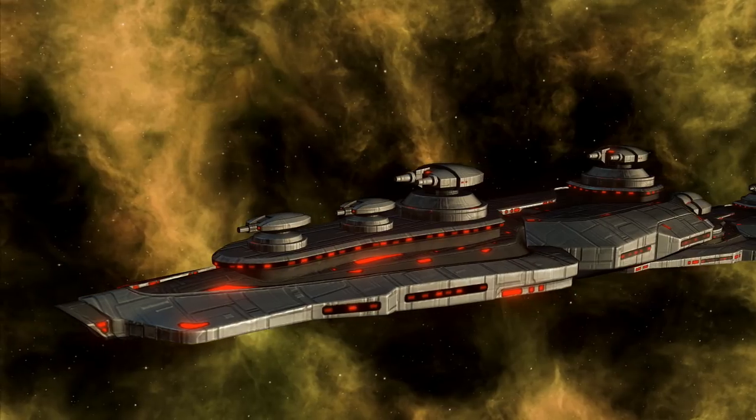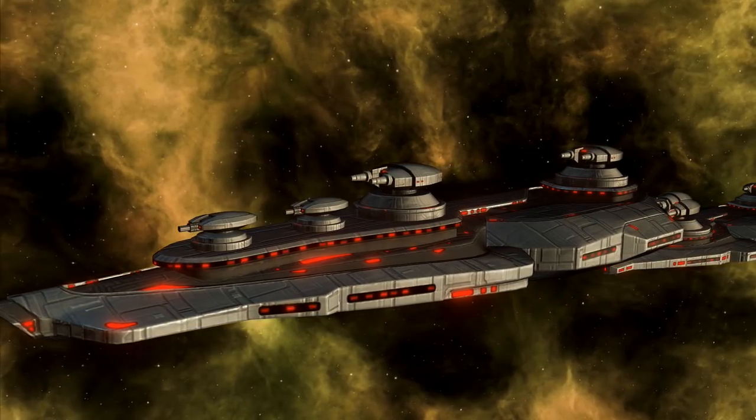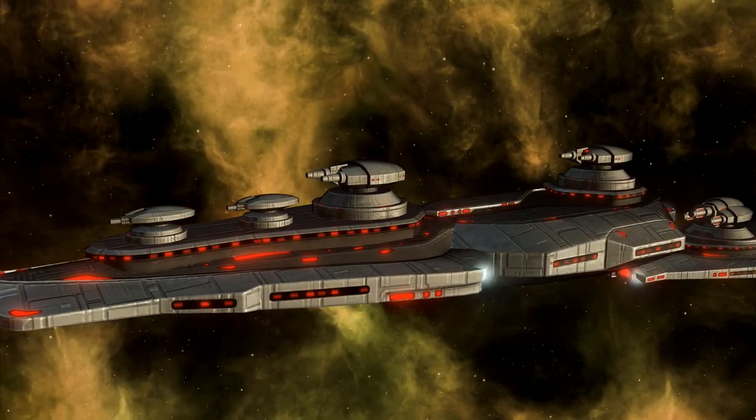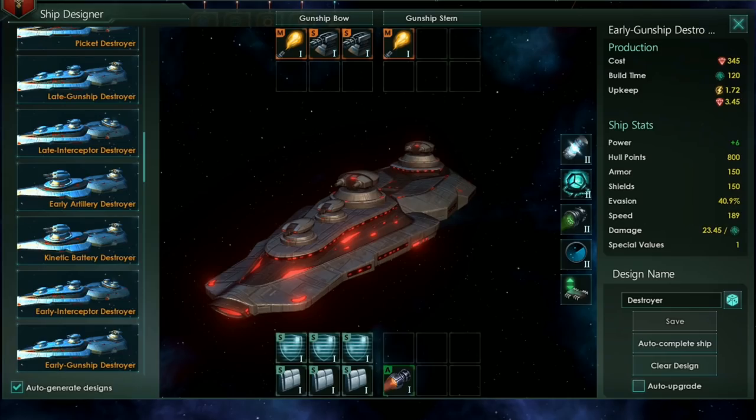Whilst I find the interceptor ship stern to be the better rear section, as it allows for two small slots and therefore a balance between kinetics and energy, you could instead go for the gunship stern, granting a second medium weapon slot and improving your destroyer's ability to engage starbases.